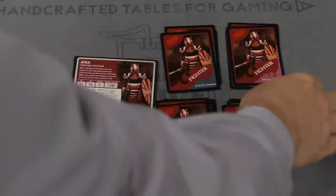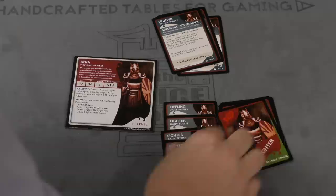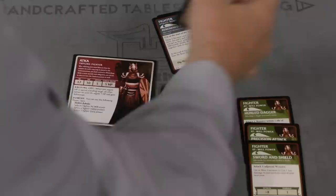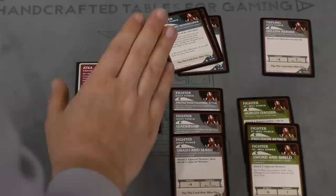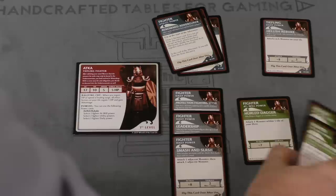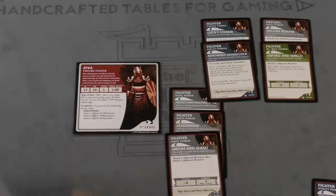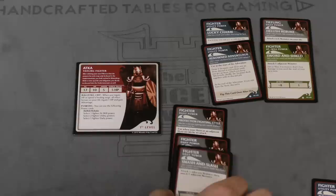Expert powers are pretty much only used if you're playing a campaign game and leveling up. But you're going to pick some of these. So this tells me here that I have Hellish Rebuke — I need to find that card, here it is. That's a daily power; he or she automatically gets Hellish Rebuke. Now it says one at-will power, so we can pick sword and shield, precision attack, or hurled dagger. We'll take sword and shield. Two utility powers — take lucky charm and renowned adventurer. And then one fighter daily power, so we'll take smash and slash.